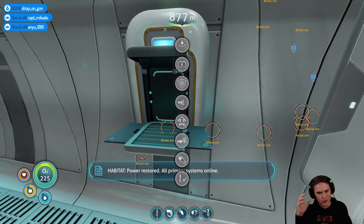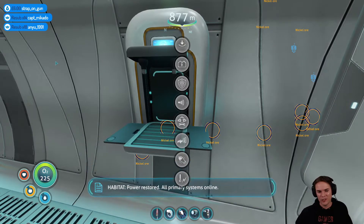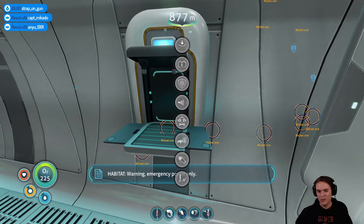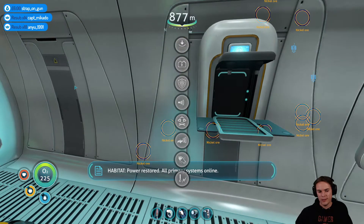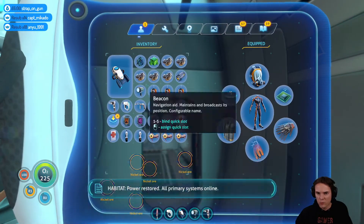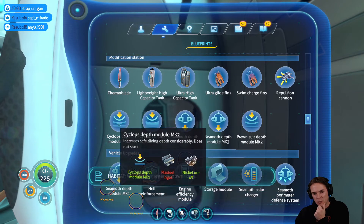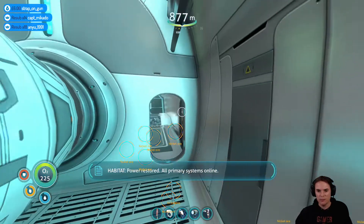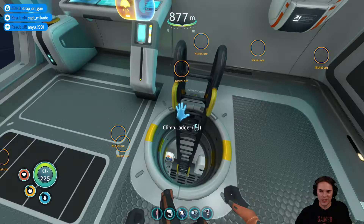I can't believe I nearly crushed my Cyclops — can you imagine the disaster that would have been? Could I even get out of here with a sea glide and some O2 tanks? I guess not. Okay, Cyclops depth mark two — we have one of those. I've got the nickel ore, I need two lithium and ten titanium. At least then I'm not going to crush my Cyclops.